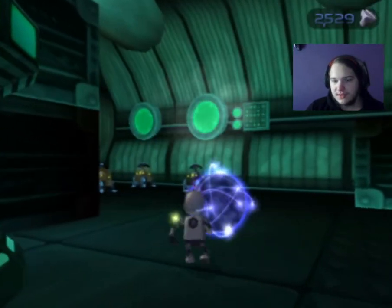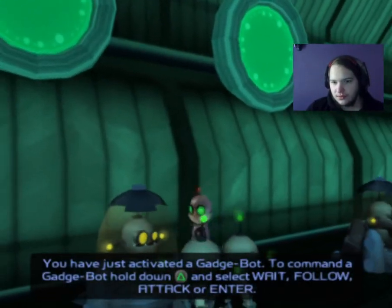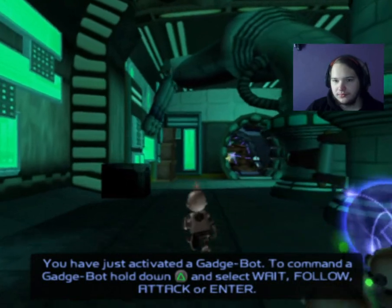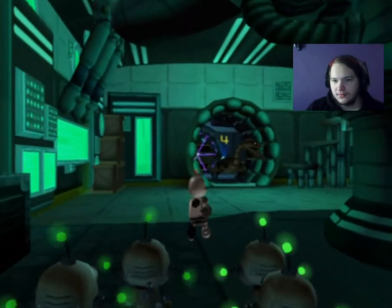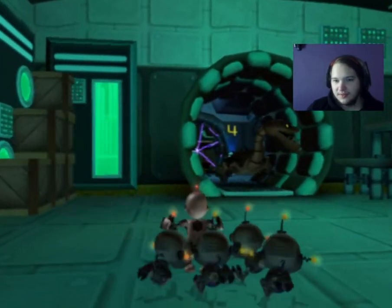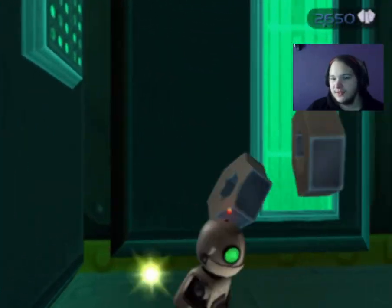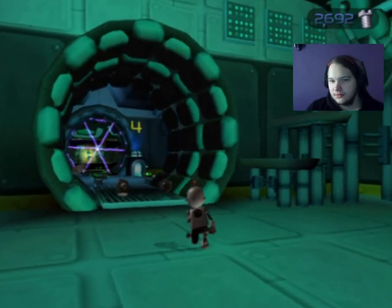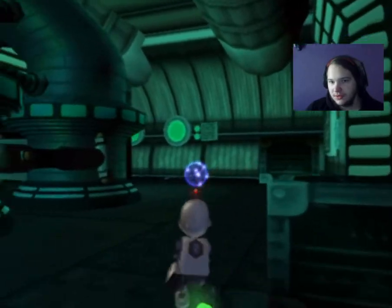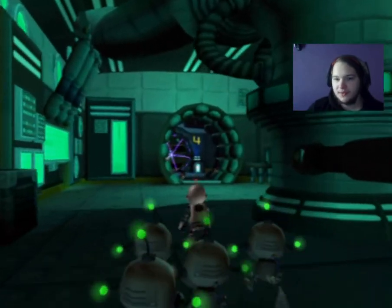Yes, we have some Gadgebots for us. We need them to attack — wait, not close enough, because there's no way we can get close enough to attack it. I think Clank's like 1 or 2 health left. I don't know what the odds are. We're going to progress forward.